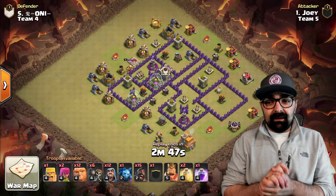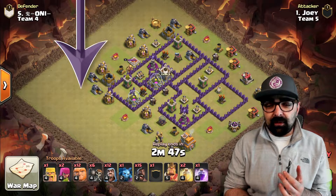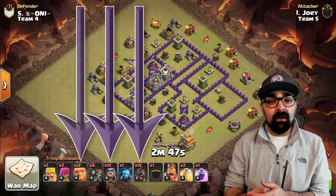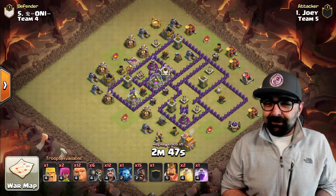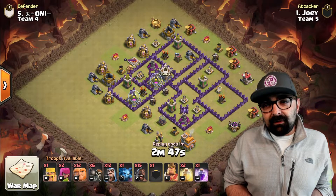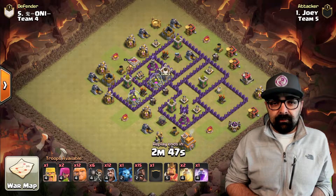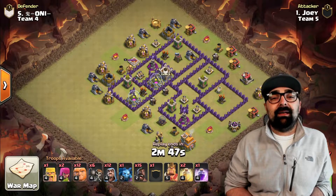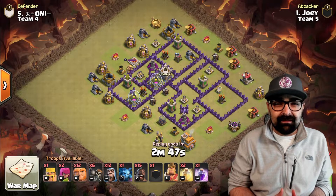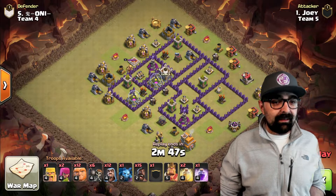Joey's going against Ani, and he is bringing a combination of different troops. If you notice, there's 12 giants, a bunch of wall breakers, 12 wizards, he's got 15 hogs, and he's got a clan castle. With this league and these rules, you get extra points if you swag or if you do not use a spell. So it brings a whole bunch of different elements into this type of environment, and I actually really like this.